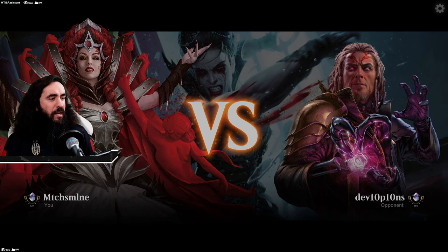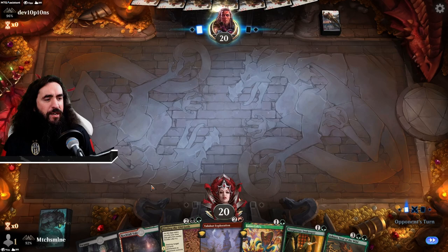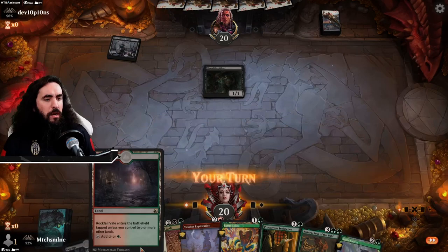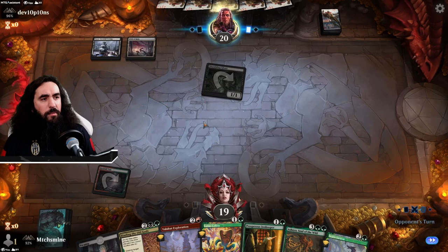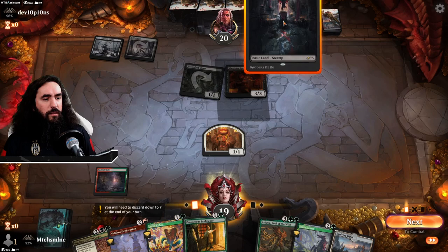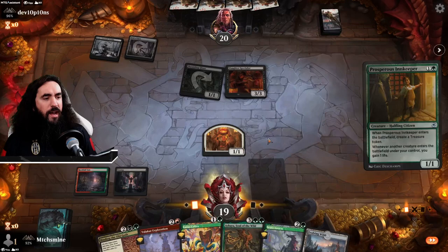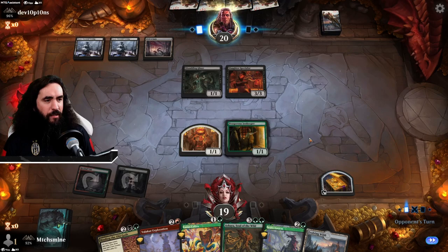We're up against Deviopions — whatever that is. We have the Lotus Cobra and the Prosperous Innkeeper. Depending on whether we find a land, I'll go with the Prosperous or the Lotus Cobra. Arena never ceases to amaze me — you beat one zombie deck and here's another. Maybe it isn't a zombie deck; we'll have to find out. In this situation I'm going with the Prosperous Innkeeper.